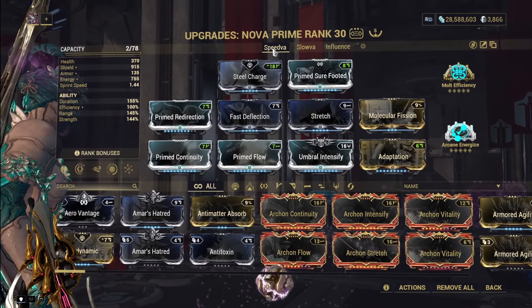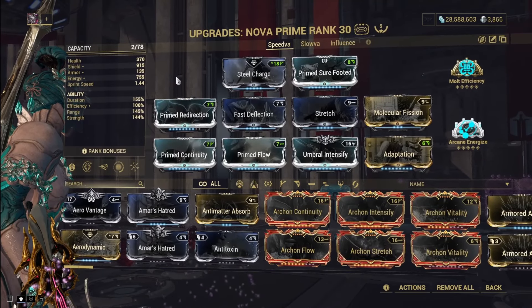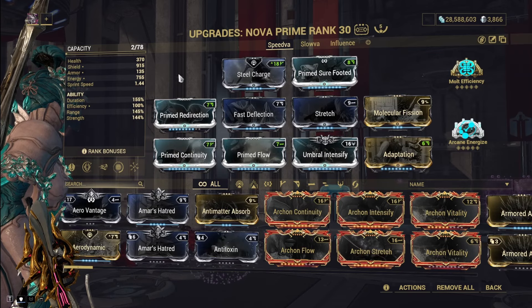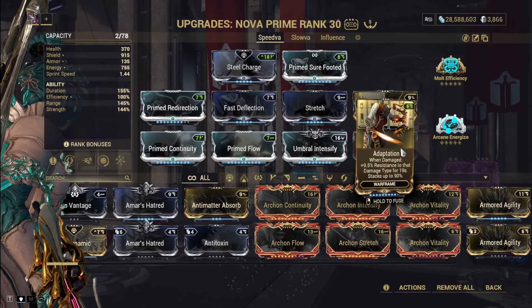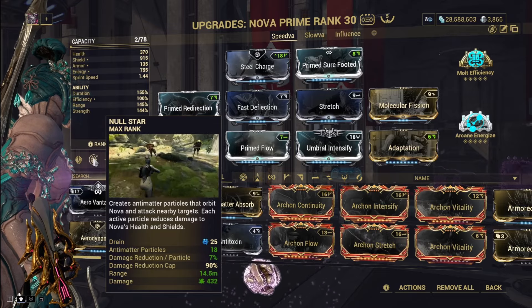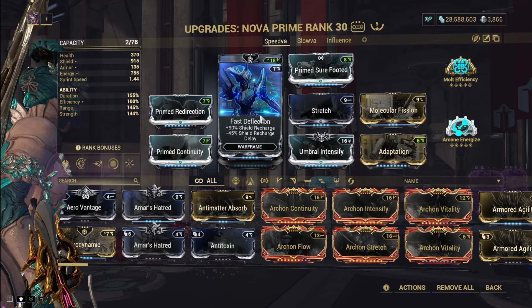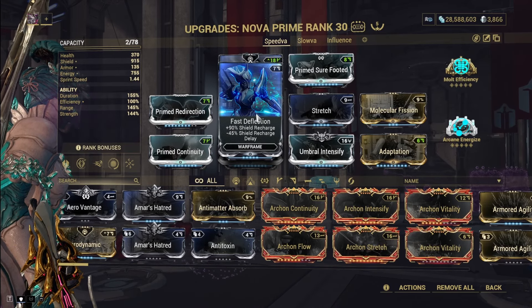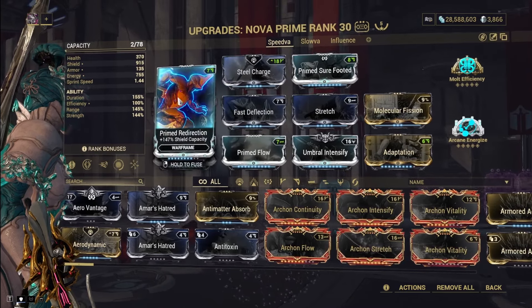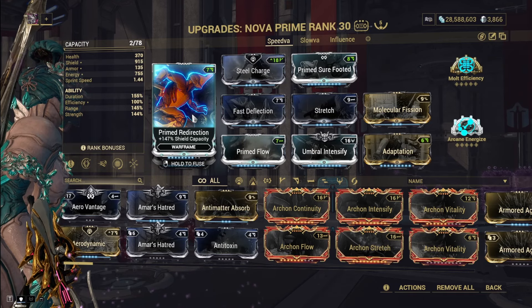Let's get into the actual Nova build. I am doing a shield tank setup with Nova. This is so I don't have to worry about healing, because shields regen passively while health does not. For shield tanking we have Prime Redirection, Fast Deflection, and Adaptation. Adaptation for the damage reduction, stacking with Null Star so we'll have 99% — actually 99.5% — damage reduction because shields have an inherent 50% damage reduction as well. Fast Deflection increases the recharge rate and decreases the delay, which is crucial for shield tank setups without an instant shield restore. She has very little shields and health at base, so you definitely want Prime Redirection. If you don't have it, I'd recommend just going for a health tank build instead.